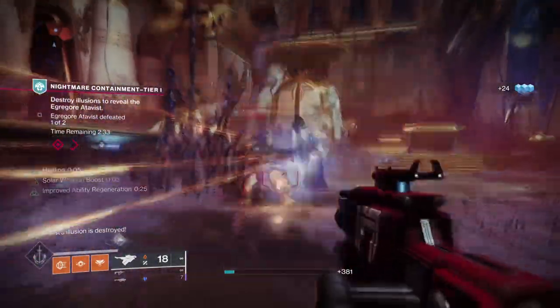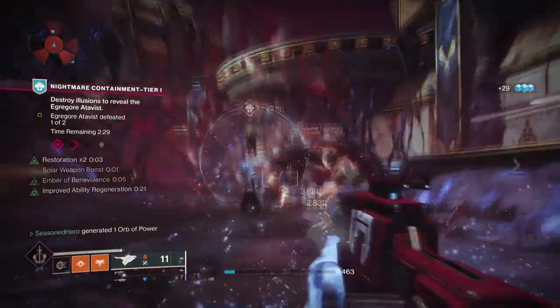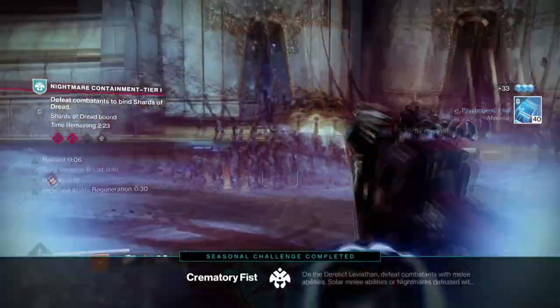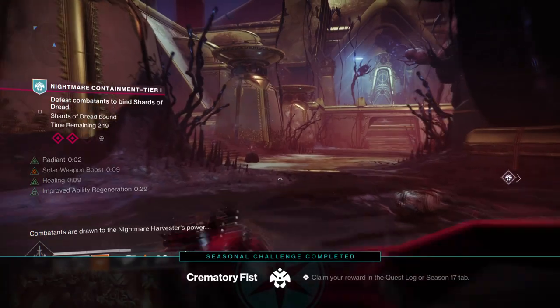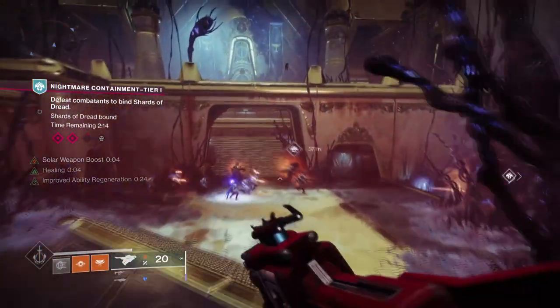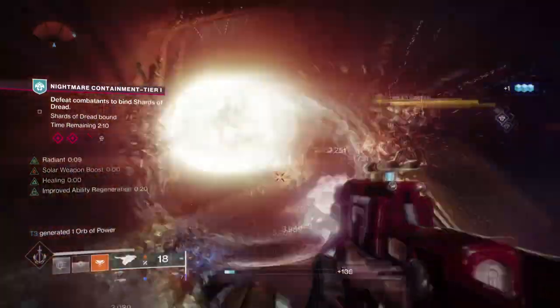On a slightly more serious note, the following build is one of the many powerful solar builds capable of doing a large amount of damage through melee and super alone. The stacks of scorching ignitions alone can take out a mini boss within seconds, and although I've seen a few people cover this already, not many have given their pros and cons for such a build in endgame content. Which is why you are here and why I will bless you with my knowledge and thoughts on the build itself.